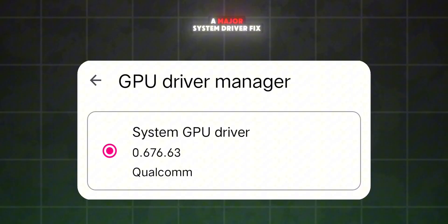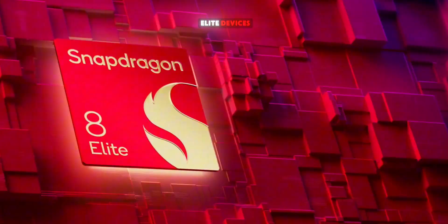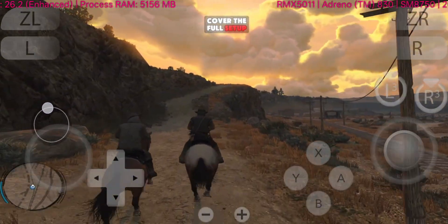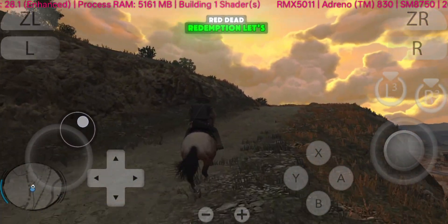The biggest highlight is a major system driver fix, which is great news for anyone using MediaTek, Mali, or Snapdragon 8 Elite devices that previously had trouble running the emulator smoothly or faced massive graphical glitches. In this video, we'll cover the full setup, best performance settings, and test how the new build runs Red Dead Redemption. Let's jump in.